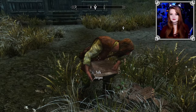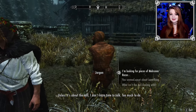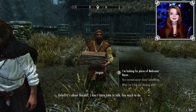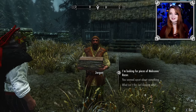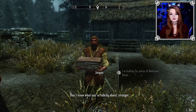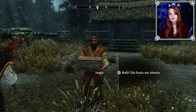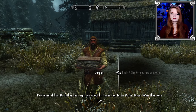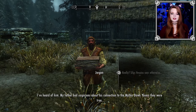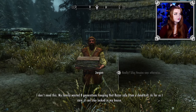Hey Jorgen — it's raining on us. 'I don't have time to talk.' I'm just going to be blunt: I'm looking for pieces of Mehrunes' Razor. 'Don't know what you're talking about, stranger.' Really? Silas Vesuius says otherwise. 'I've heard of him — my father had suspicions about his connection to the Mythic Dawn. I don't need this. My family wasted eight generations keeping that razor safe from a dead cult.'